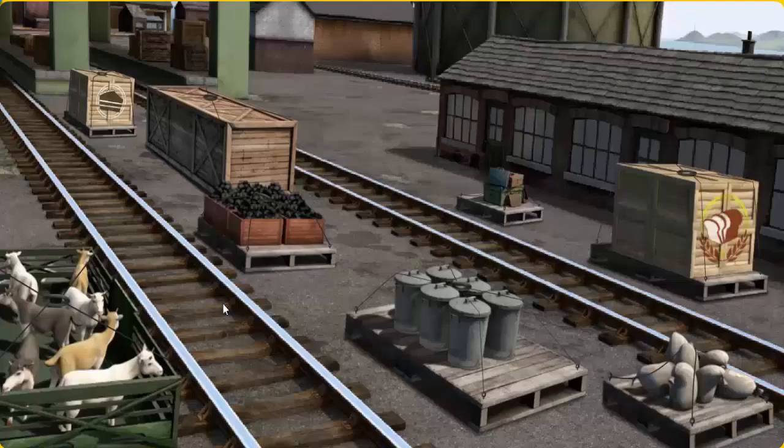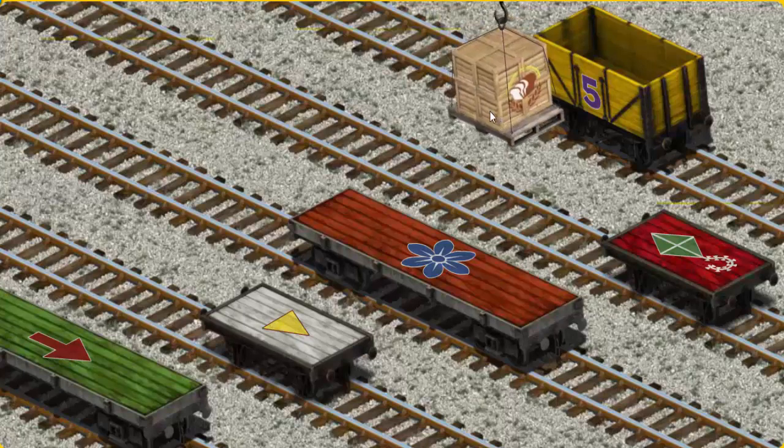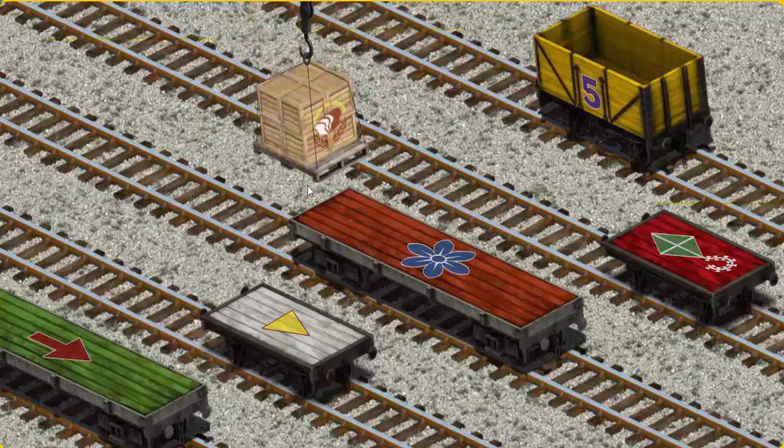Diesel must deliver the crates of bread to Knappford Station. Show Cranky where the crates of bread are. There you go. Let's lift and load. Now the cargo must be loaded. Help Cranky find the white flatbed with a yellow triangle.